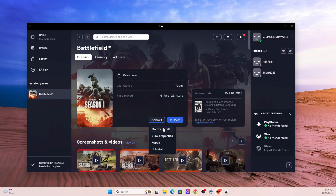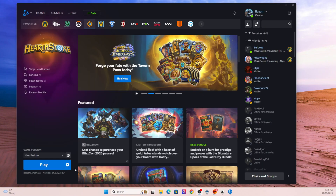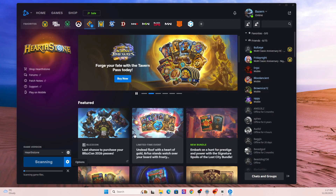On EA App or Origin, click the game, go to Manage, and choose Repair. On Battle.net, click the game, hit the gear icon, and choose Scan and Repair. It's pretty much the same process no matter what launcher you're using. This replaces any corrupted or missing files and restores everything to normal. It usually doesn't delete your settings, saves, or progress — but I would recommend backing them up just in case.